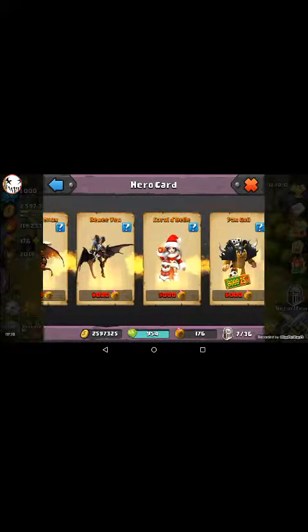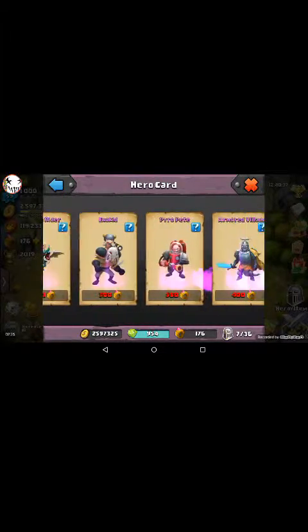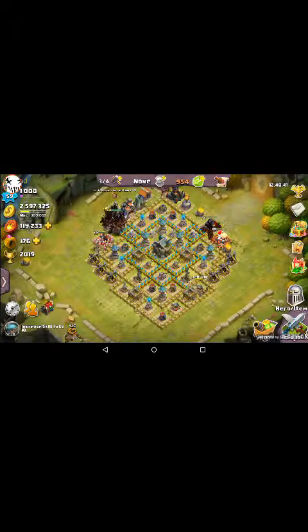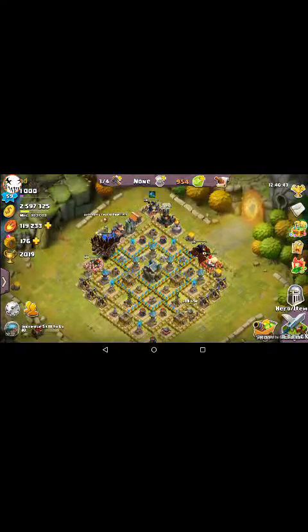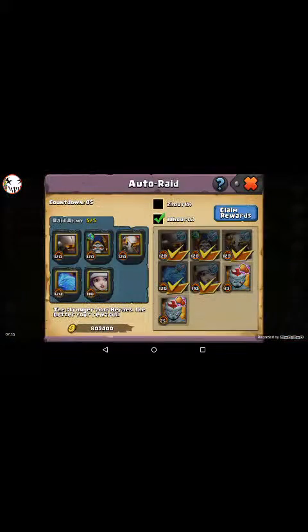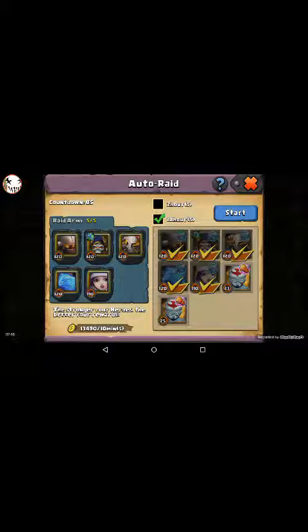You got the legendary which is gold, and then you have purples which is the next tier down. You go in here to attack and there's an auto-raid button. I just do that so I don't have to do everything myself — it does it for me.